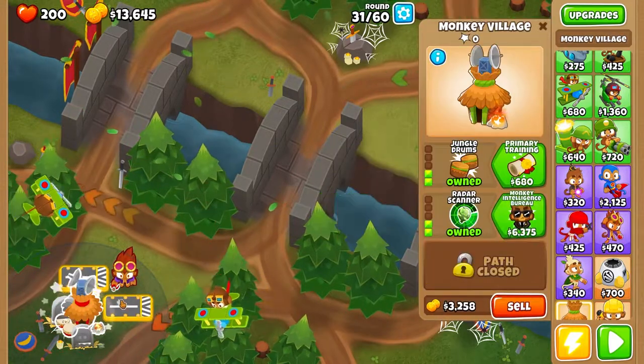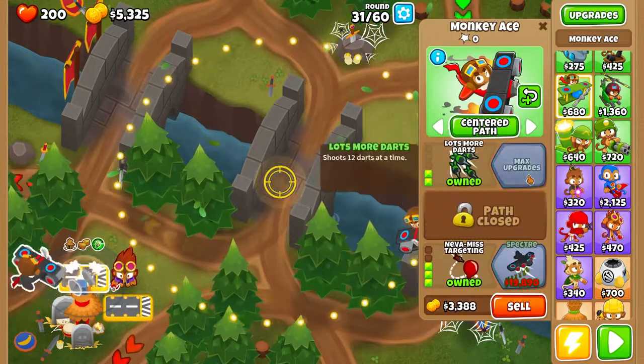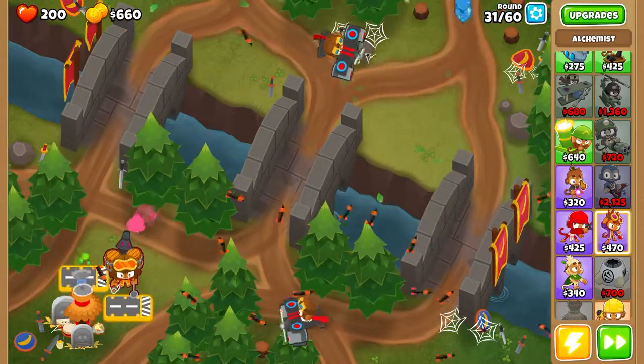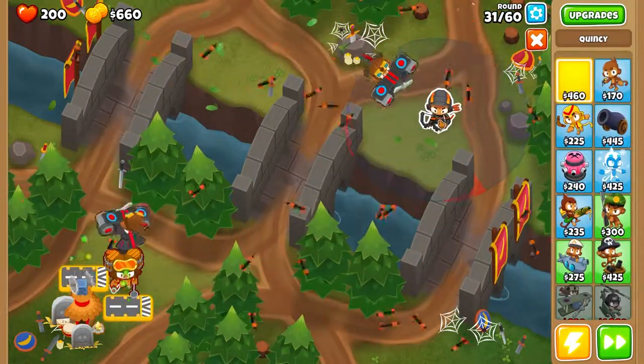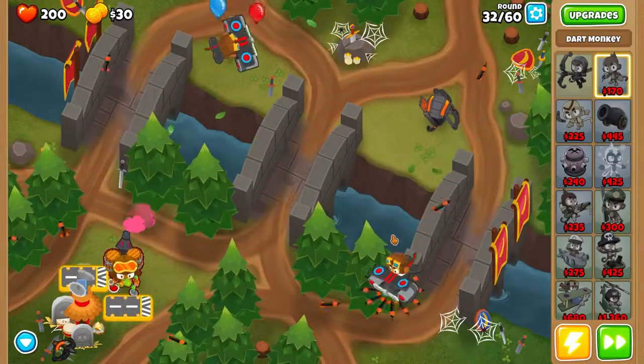So once again: 2-2 for the Village, 3-2 and 3-2 for the planes, then 4-1 for the Alchemist. And we should be all good to go. We've got a little extra money, so I'm going to go ahead and place a couple heroes. But we should win — I'll see you guys in a little bit.